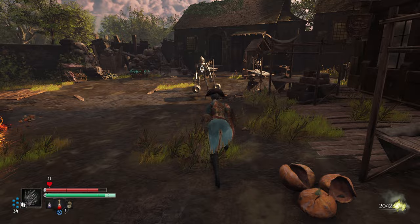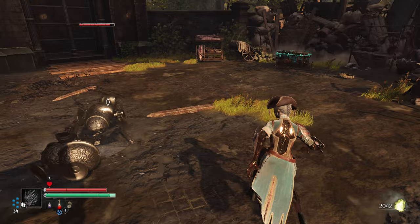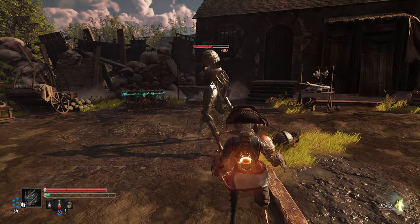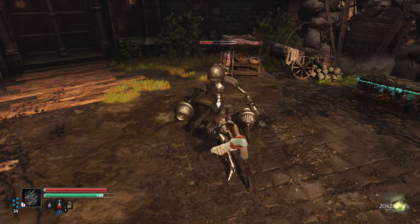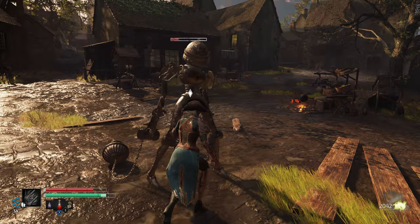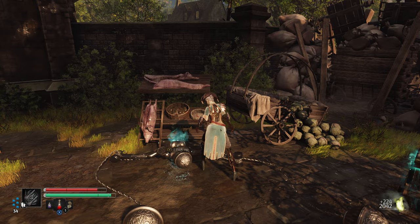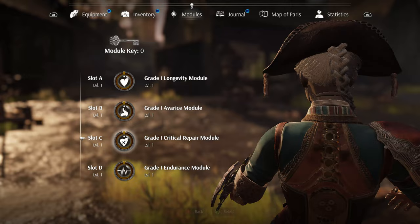Just go in and out — a couple of hits, back up, maybe we can actually immobilize him. We almost got it. One more — come on, I just want to immobilize him. He's really ruining this. There it is, well there's the critical. I did not get health back, or if I did it was very very little — minuscule. Not so sure about that critical repair module.